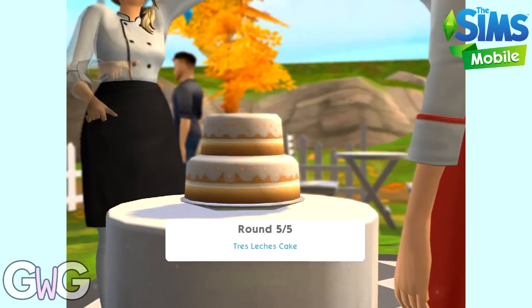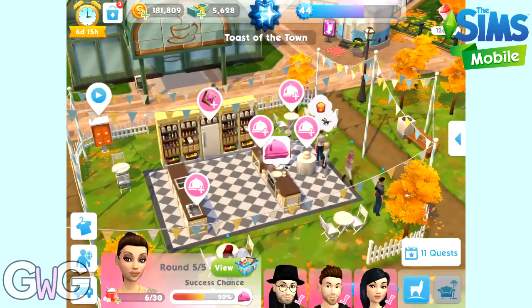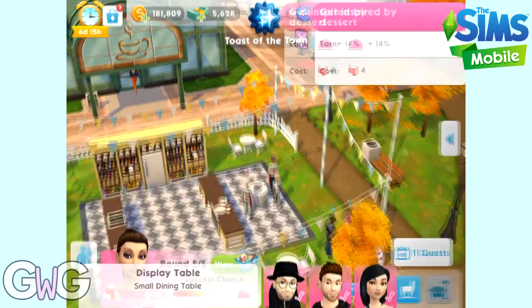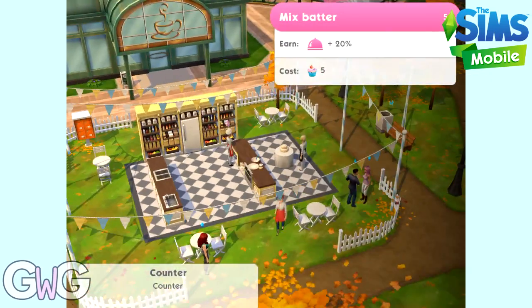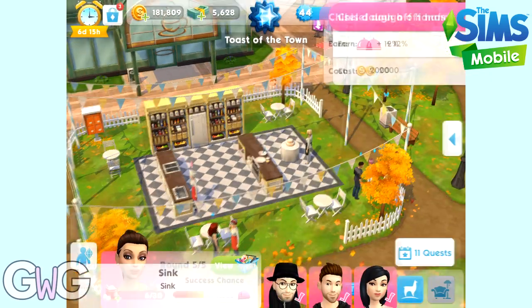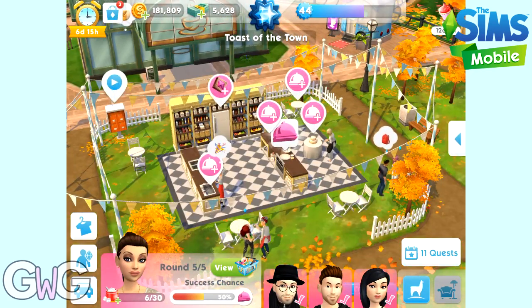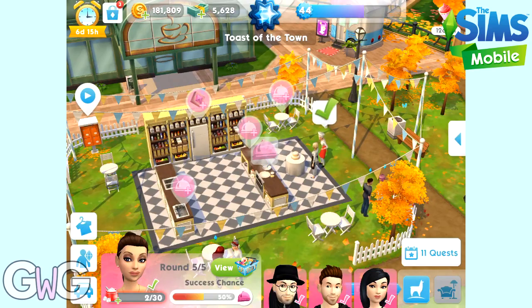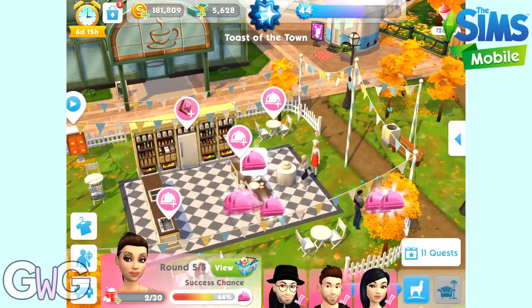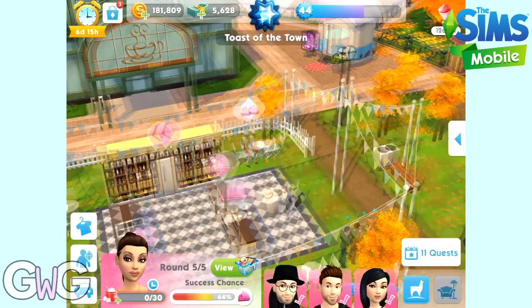Round five may be slightly more tricky. We start with 50% and we only have six sugar cubes left. Again there are two sugar cube options — we're definitely going to go with the four sugar cubes one. The other two options are cupcakes and simoleons so we don't want to pick those. So this is the 14% one, but that leaves us with only two sugar cubes.